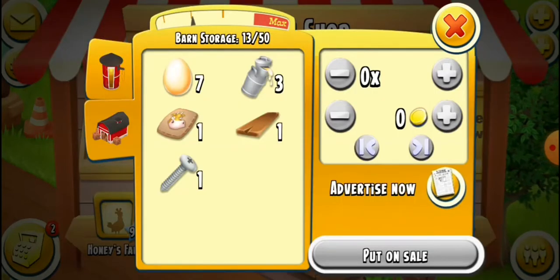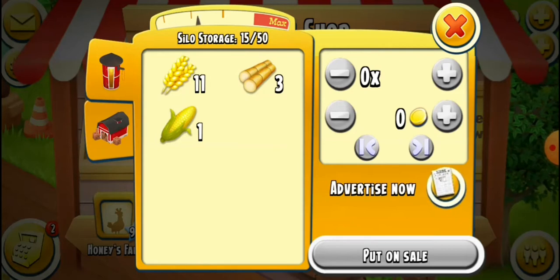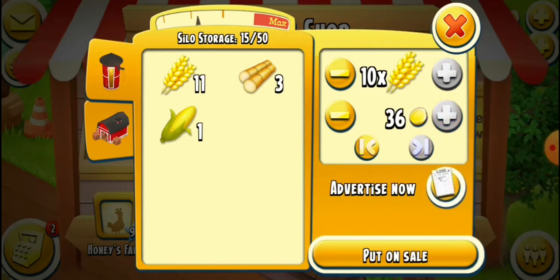Okay. Create a sale. What you can do in here is sell items from your barn or from your silo. Normally, I don't recommend selling at maximum quantity and maximum price — not many people will buy that.